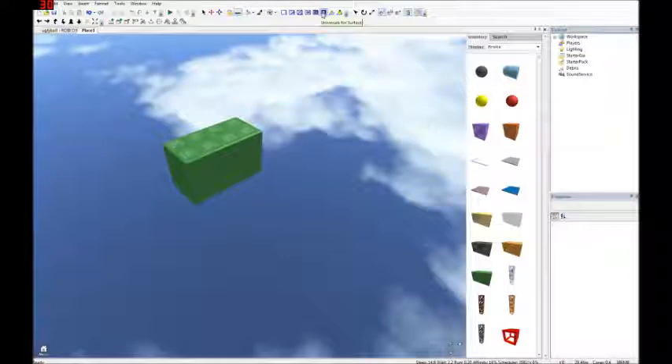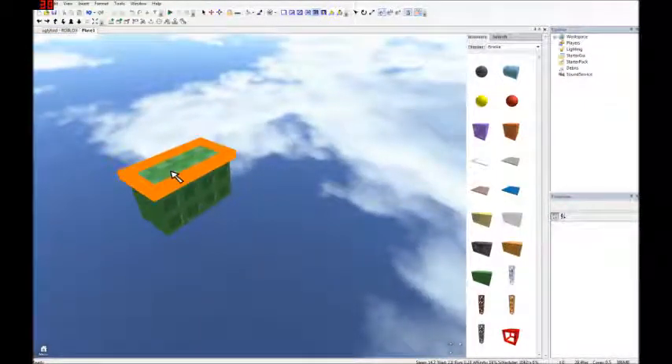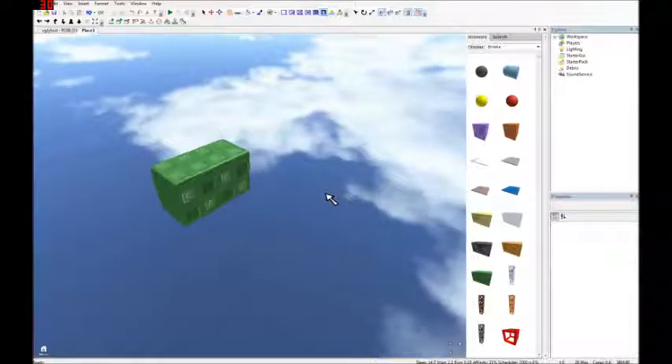You have different surfaces here. You have Smooth, Glue — which makes stuff attached to it that are sticking next to it — and Weld, which does the same thing. Then there's Studs, and Inlet Studs, which only connect normal studs if they're facing in that direction. Universal Studs is a mix of both, which is useful in most cases. And there's a Hinge, used for things like doors.